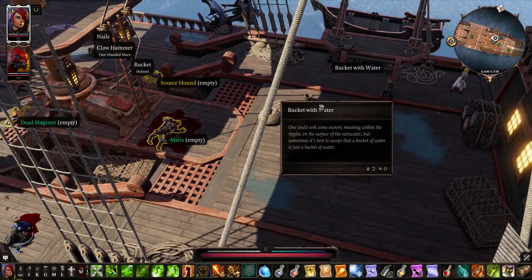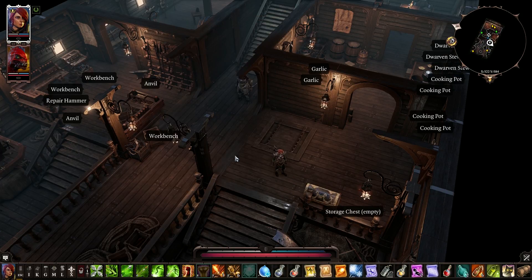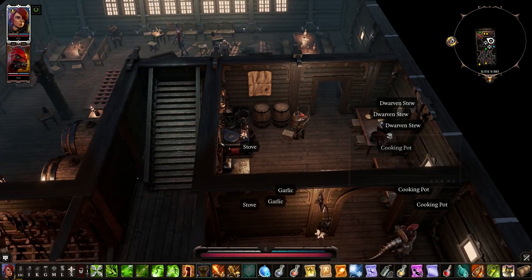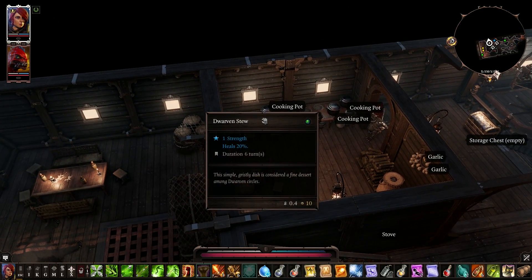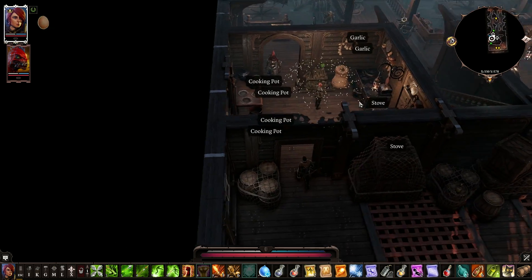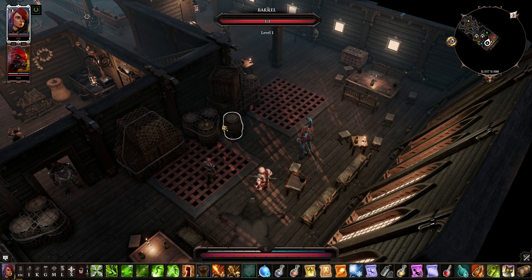I'll just leave that chest there — I'm not crazy enough to carry it. Let's see what's down here in the ship. Got a storage chest with nothing in it. Barrel fish — I want food, give me the food, I'll actually use that. I could take the Dwarven Stew — yeah, an arrow shaft. That's why it's worth looting sometimes: I just get a bunch of gold and stuff.